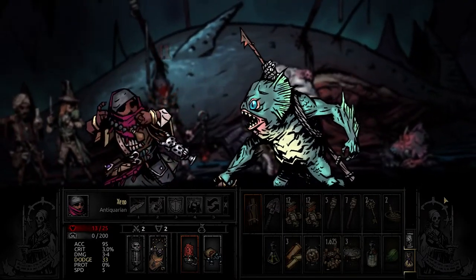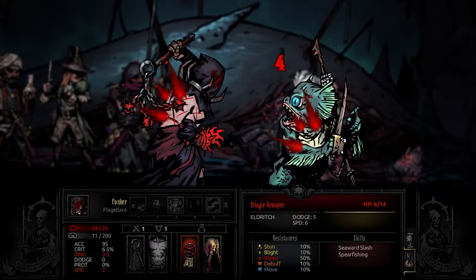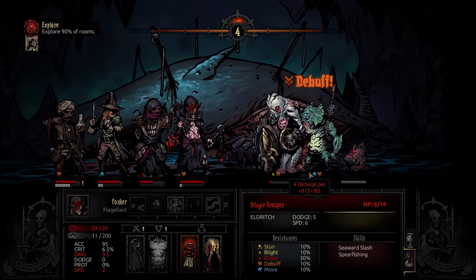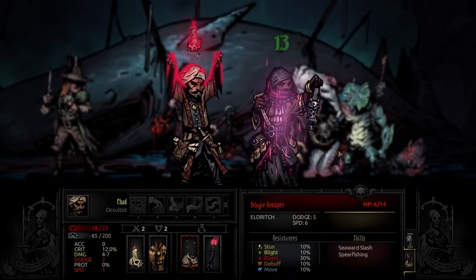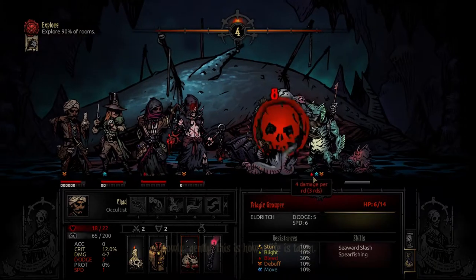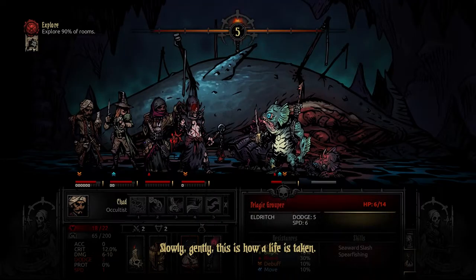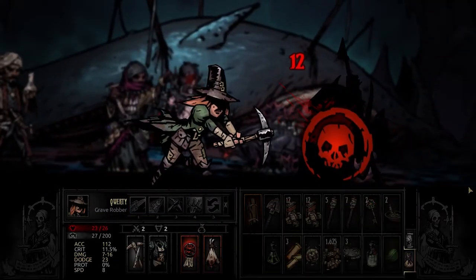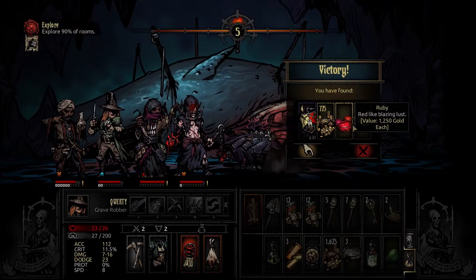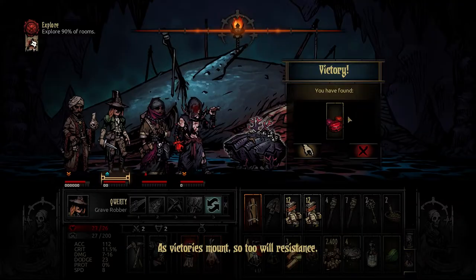Ugh. Nasty. His bleed is so good — like four on default, that's so good. That's plague doctor good. "This is how a life is taken." Minecraft. Wow that's a lot of stuff. "As victories mount so too will resistance." I don't think we're gonna find much use for this right now. Actually, I'll give it to you because you're stressed — I'll help with the resistances though.